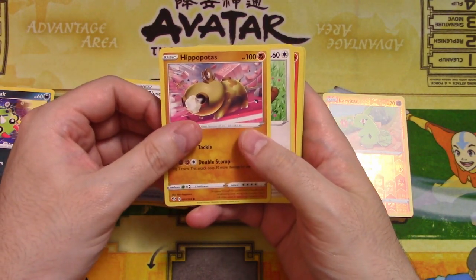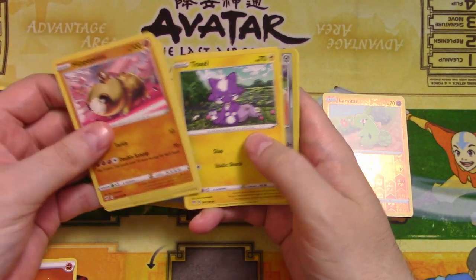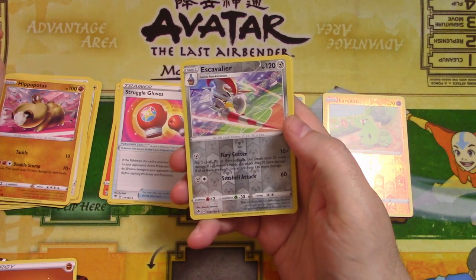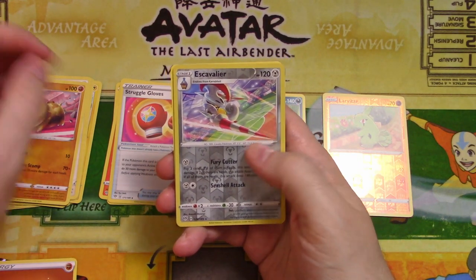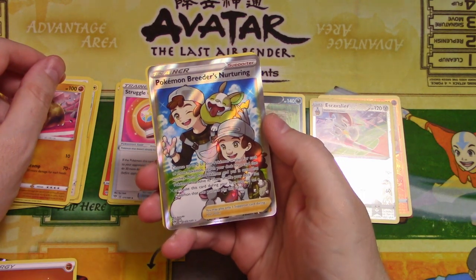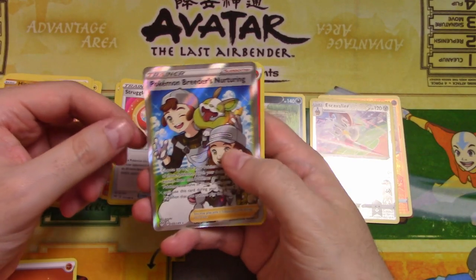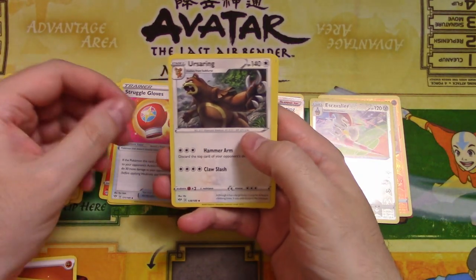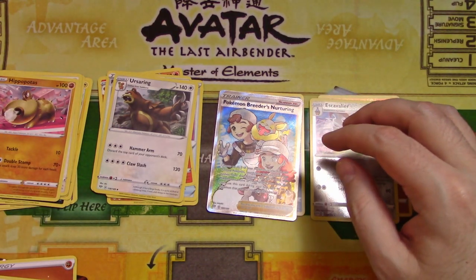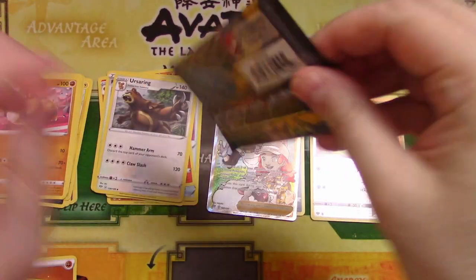From the second Darkness Ablaze: Hippopotas, Sitrus Berry, Larvesta, Morlul, Toxel — I still can't pronounce some of these — reverse foil rare Escavalier, and then ooh, Pokémon Breeder's Nurturing. That's a secret rare, I think. Really neat looking. Nice hit there. Plus our energy, Ursaring, Rose Tower, and Snom. Nice — we actually got something good out of that pack. It's been a while since I've gotten something worthwhile out of a Sword and Shield pack.